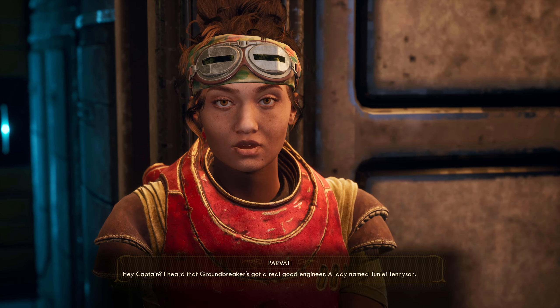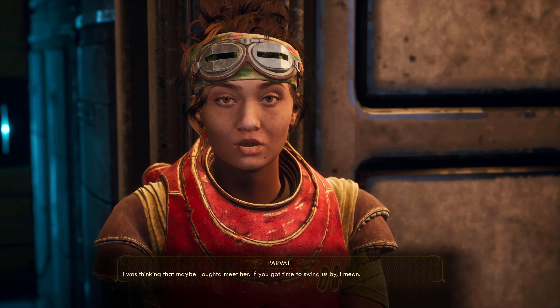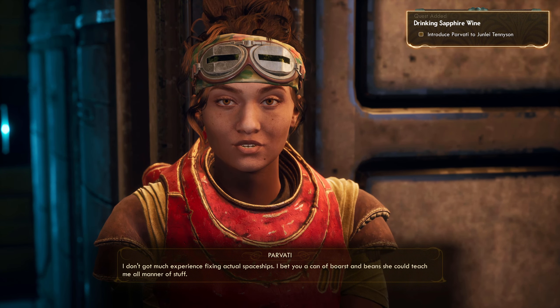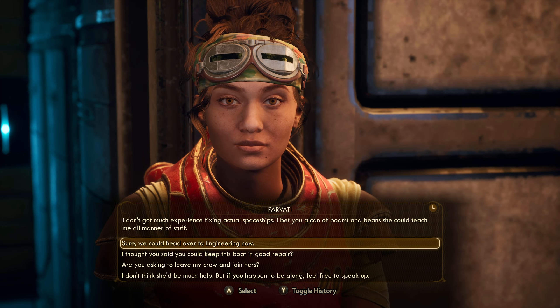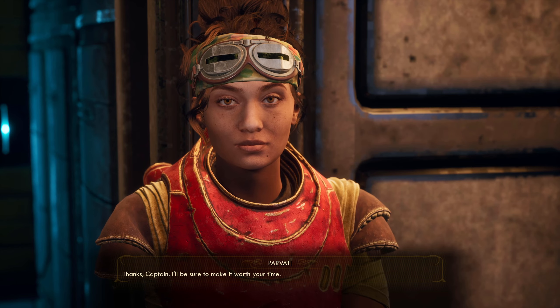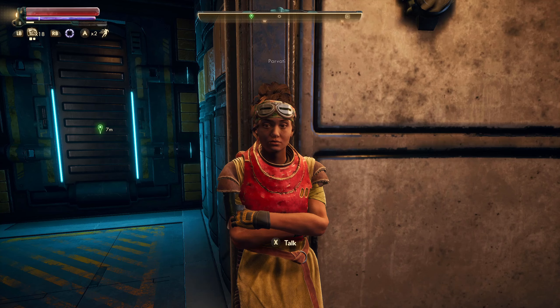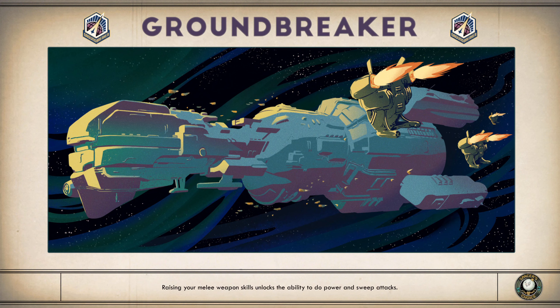Hey Captain, I heard Groundbreaker's got a real good engineer — a lady named Junlei Tennyson. I was thinking maybe I could visit; I don't have much experience fixing actual spaceships. I bet she could teach me all manner of stuff. Sure, we can get over there right now if you want. Thanks Captain, I'll be sure to make it worth your time. Anything else? Not really — if you need something else I'll do my best to return.